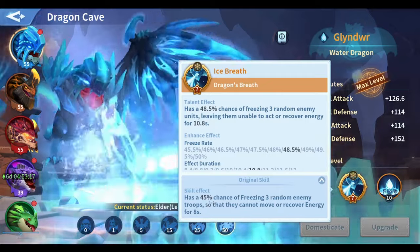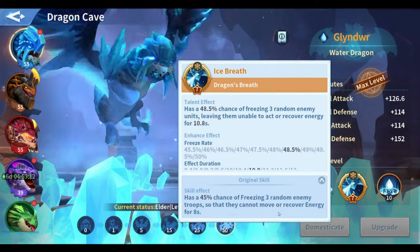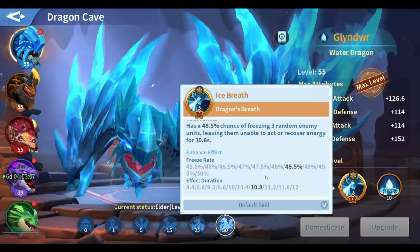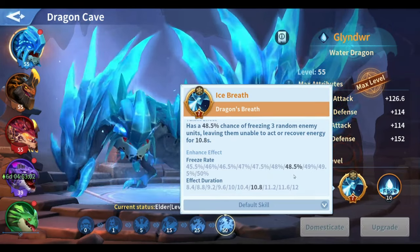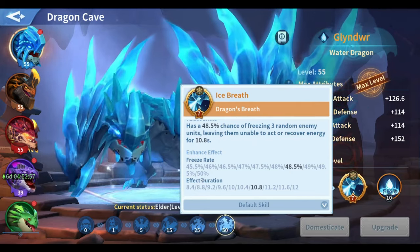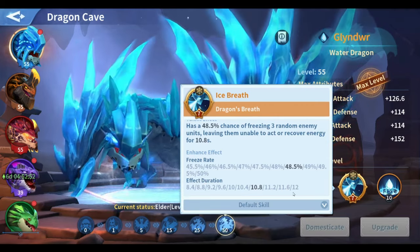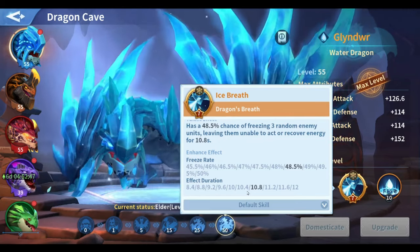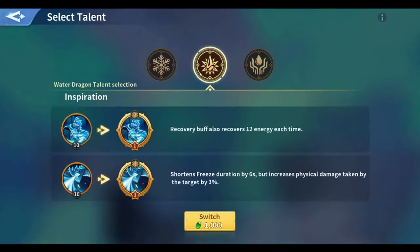For the second skill, the original has a 45% chance of raising three random enemy troops who cannot move or recover energy for eight seconds. With the talent, at level 7 the chance goes from 45% to 48.5%, and at max level 10 it will be 50% with a freeze duration of 12 seconds.